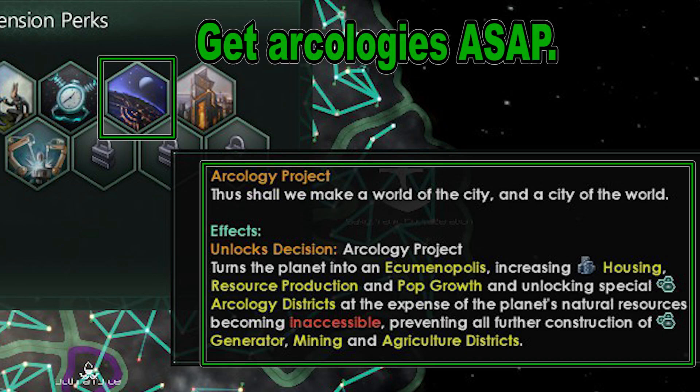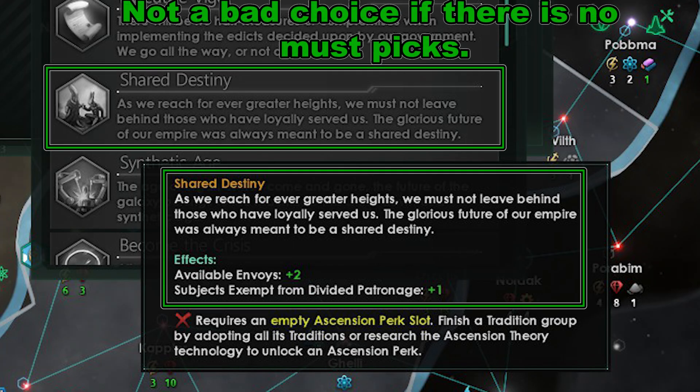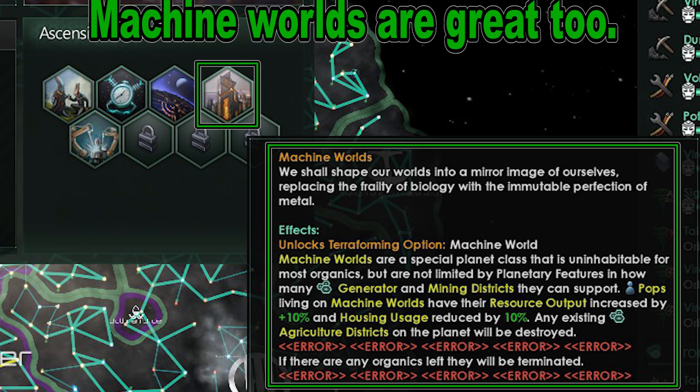Go for anti-gravity engineering as early as you can so you can start pumping out Arcologies mid to late game. A good first Ascension pick is Transcendental Learning, increasing your scientist cap, which is great early game. Shared Destiny is a good pick all around if you plan on having subjects or want to engage in diplomacy. Get the Arcology Ascension perk as soon as you can — these will catapult your unity and alloy production. Then pick up the Machine Worlds Ascension perk after that; Arcology comes first before Machine Worlds.